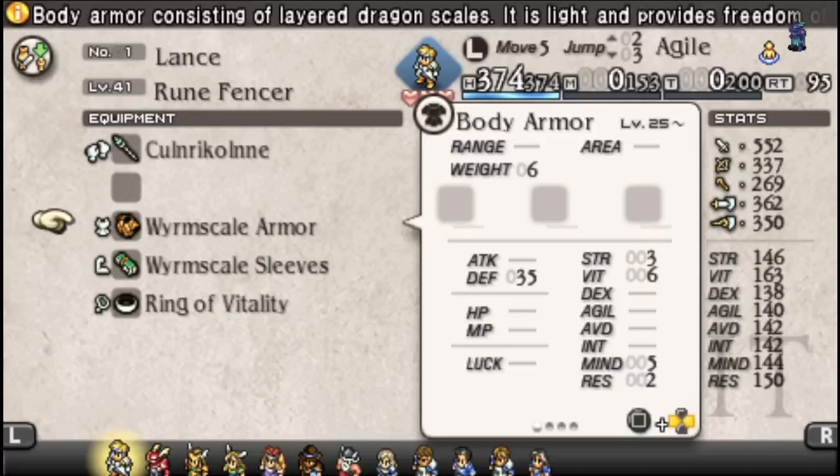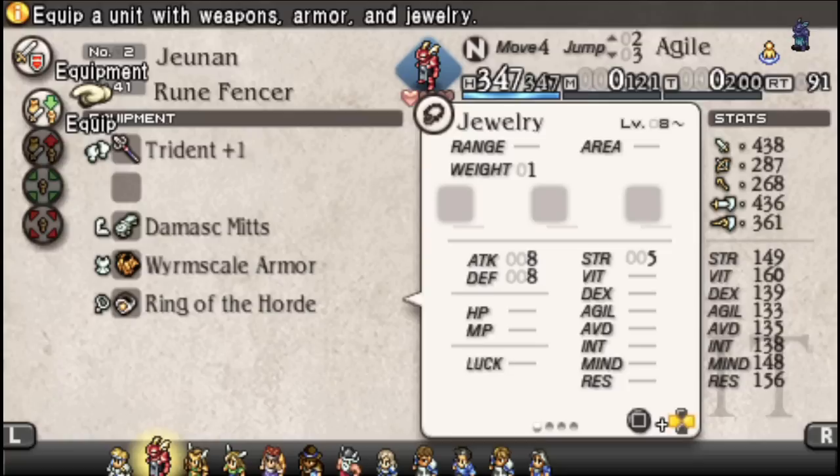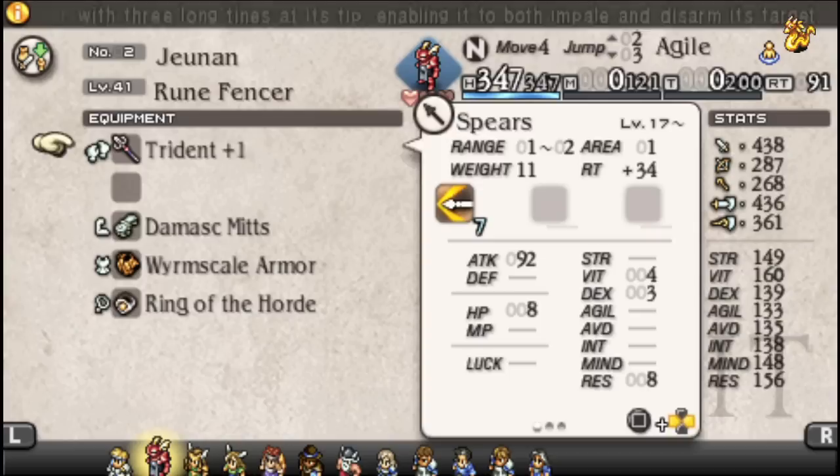The fact that they have access to Worm Scale armor immediately gives them easily accessible high Vitality armor, so stacking Vitality and spears is totally viable. One minor thing that doesn't come up often: despite the fact that many spears have Dexterity bonuses, and despite the fact that Dark Souls and many JRPGs have conditioned us to think of spears as a DEX weapon, spears are actually a Strength weapon.